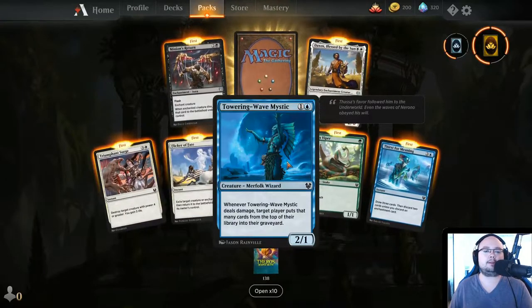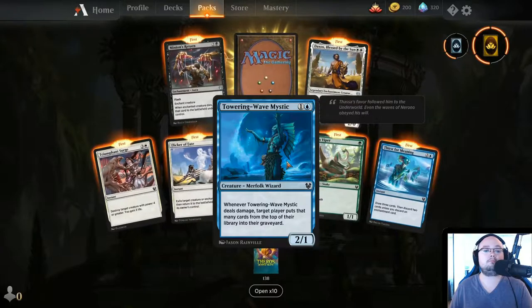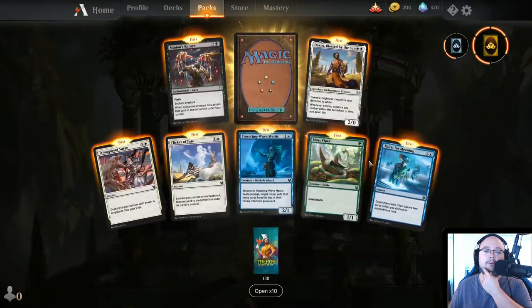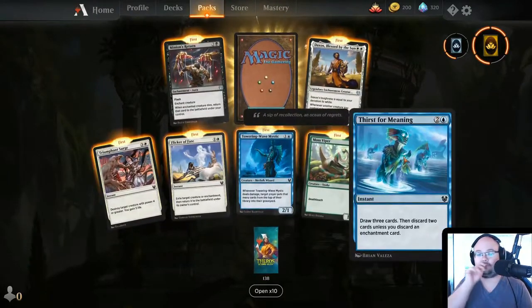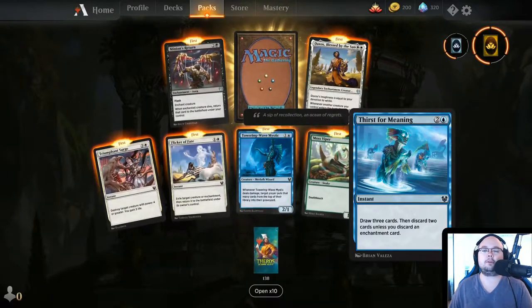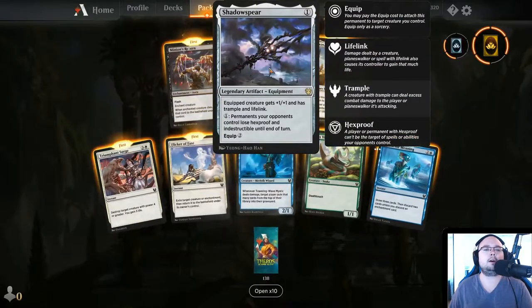Towering Wave Mystic deals damage — it's a mill card, which is actually kind of interesting. Mosswiper — just a 1/1 with Deathtouch. Thirst for Meaning — draw 3 cards, then discard 2 unless you discard an enchantment card. This is kind of cool, I like it.